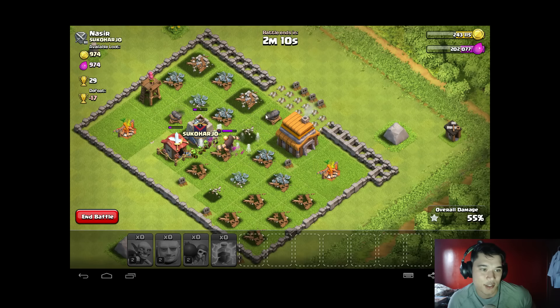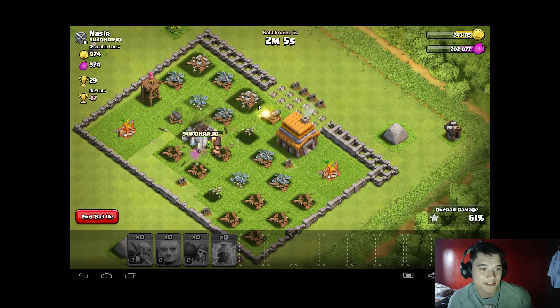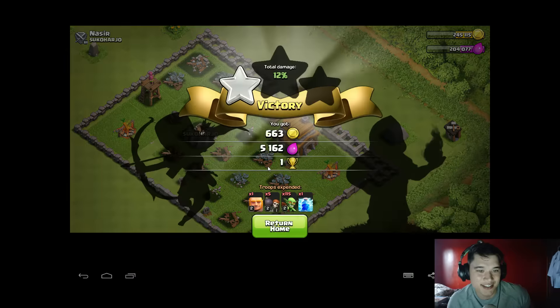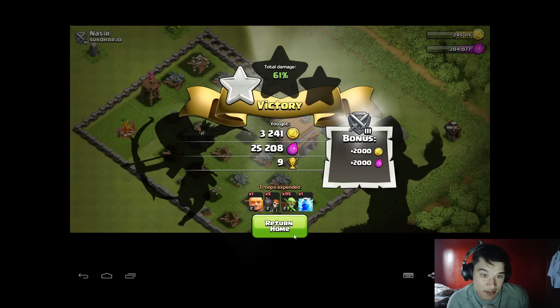Come on, one star — one star! We do have a one-star victory! 25,000 elixir, and then of course the bonus. As you can see, we made a profit of about 11,000 elixir.